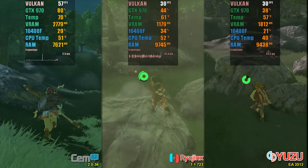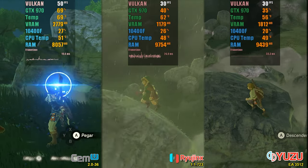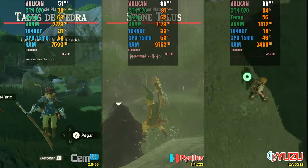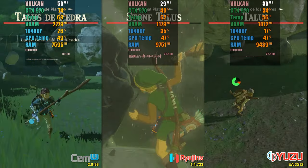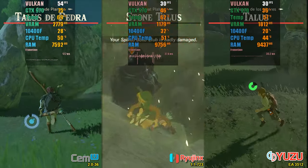As we can see from the tests, the CMU consumes more resources but delivers vastly superior performance. It also has the greatest ability to customize game settings, allowing for changes in shadows, anti-aliasing, object rendering distance, and fixing frame rates.